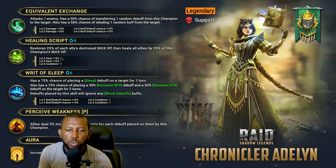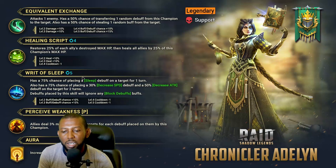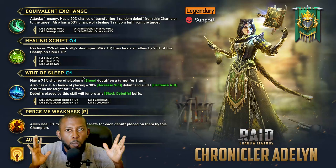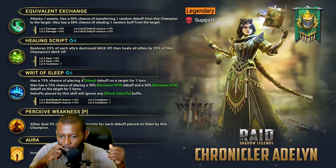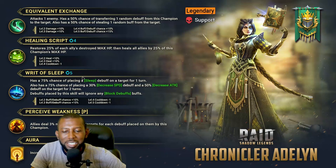The A3, Rite of Sleep, has a 5-turn cooldown that becomes a 3-turn cooldown when booked. It has a 75% chance of placing a sleep debuff on a target for one turn, a 75% chance of placing decreased speed, and a 50% decreased attack debuff on the target for 2 turns. So you get sleep, decreased speed, and decreased attack on a single target. Debuffs placed by this skill will ignore any block debuff buff.